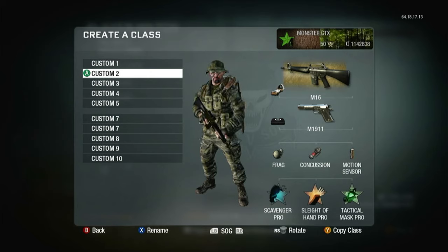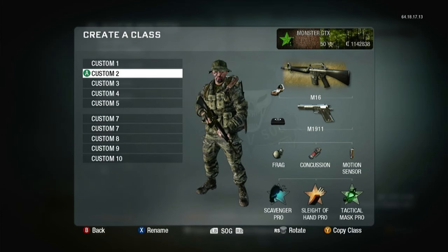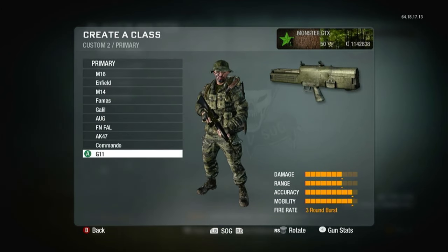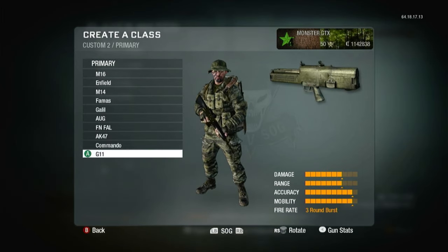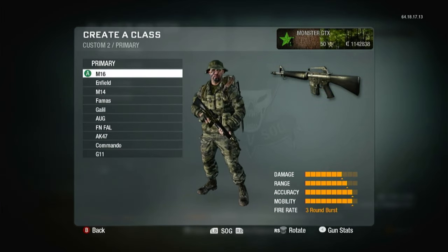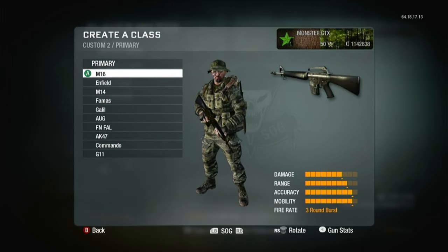Welcome back to Black Ops 1. Today we're rocking with the M16. I don't think this gun gets enough credit on the battlefield. Comparing it to the G11 — both burst rifles in Black Ops 1 — I still think the G11 is a bit better, but if you land just one burst with the M16 you can get a one-shot kill easily. I think it's very powerful for a starter gun.